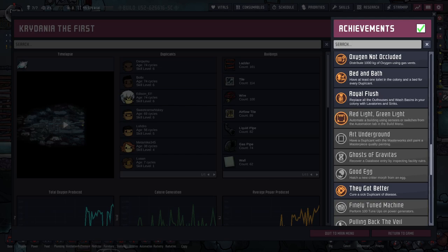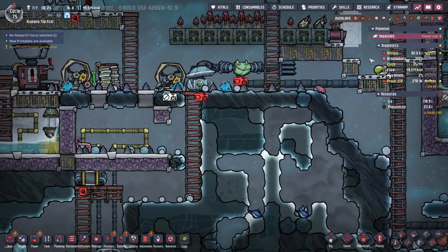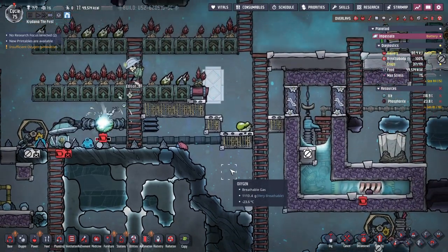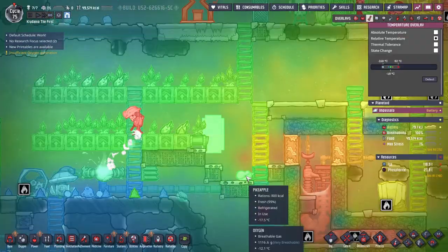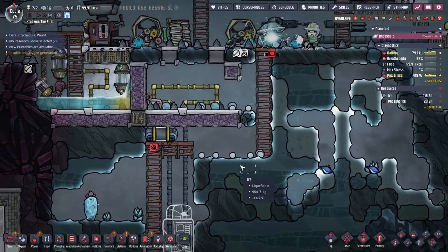New achievement — red light, green light. Automating a building. It's not quite automated, but thanks for the achievement anyway. I'm trying, I'm getting there.